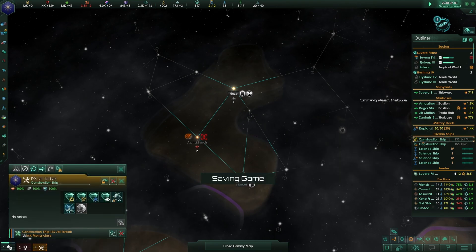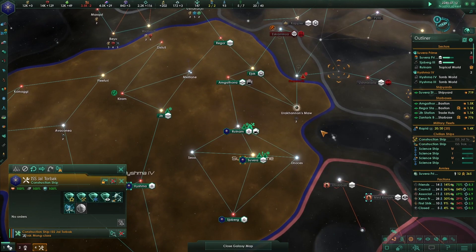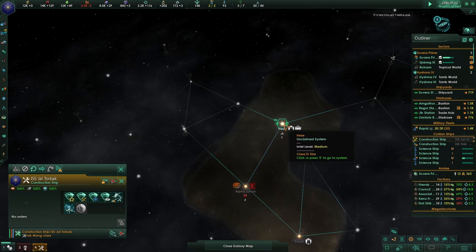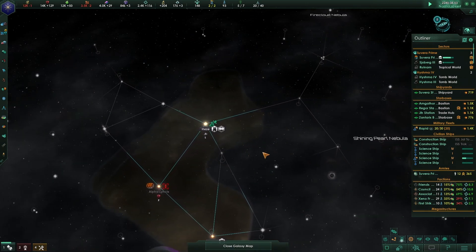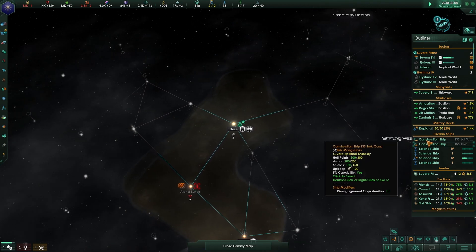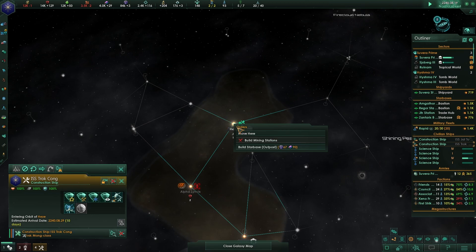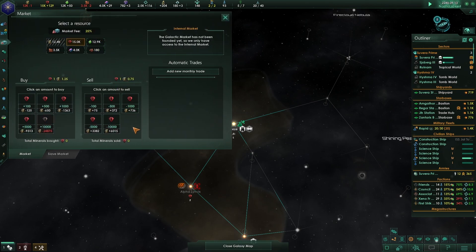What is the construction ship doing? Nothing - come over here. Both construction ships should be moving. One just arrived - build a starbase. We have 779 influence so we can do a lot of building. We just maxed out on minerals, so let's sell 5000 of them.